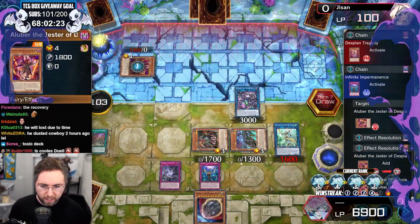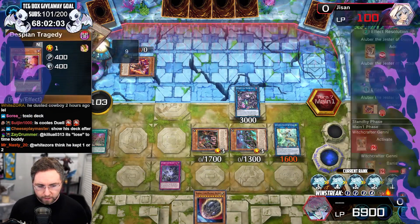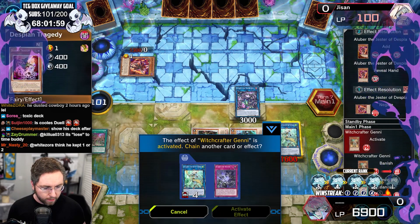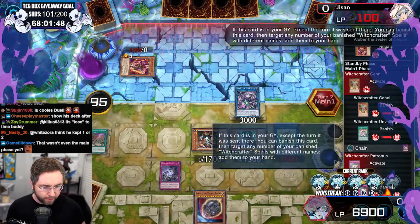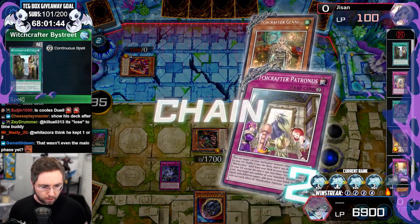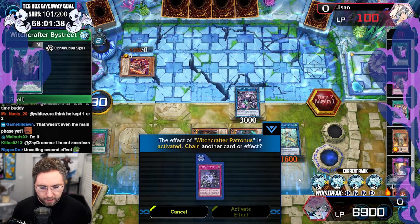In hand, double Alubur — hard one's return. Genni, copy a card in the graveyard. Is that going to copy the reborn? He's reborning, activating unveiling to special summon a monster from the hand. Chaining Patronus to fill his hand with banished spells. That's going to be another unveiling plus the by street. I think I allow it.